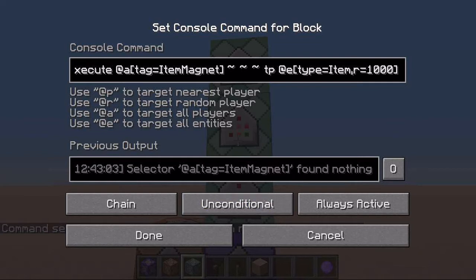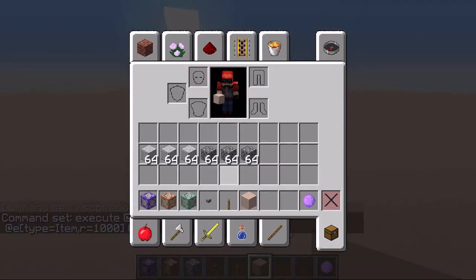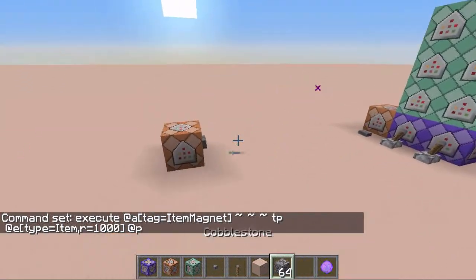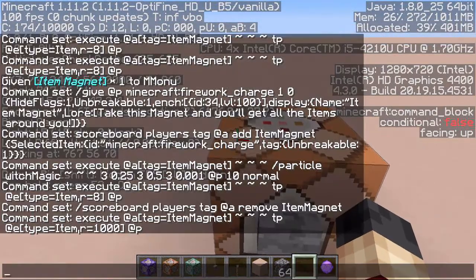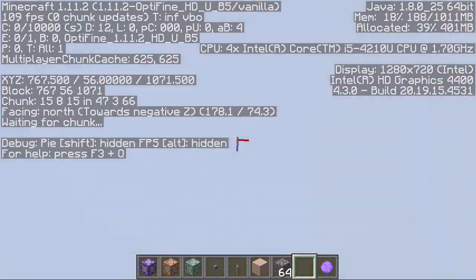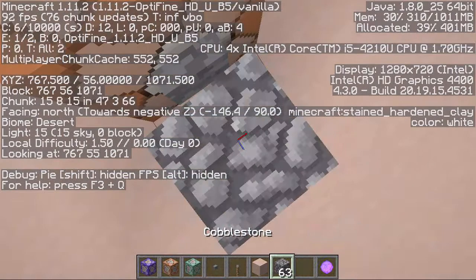For example, we can type in 1000 and this is going to give a 1000-block radius. So if we get out some blocks, you can see it is much further away than last time and it will still draw them. Right here we have a command block that is going to get ours from 71 on the z-axis to 1071.